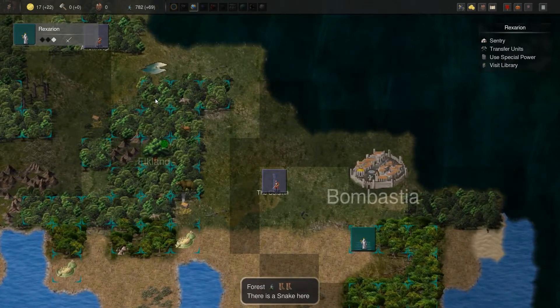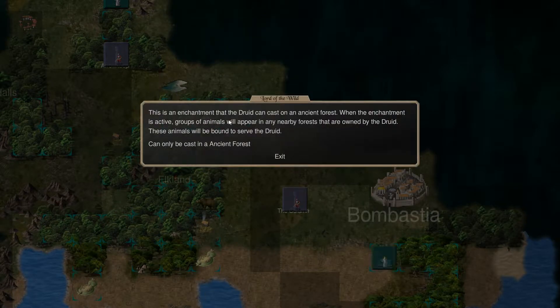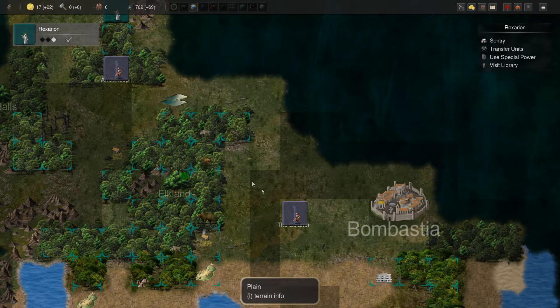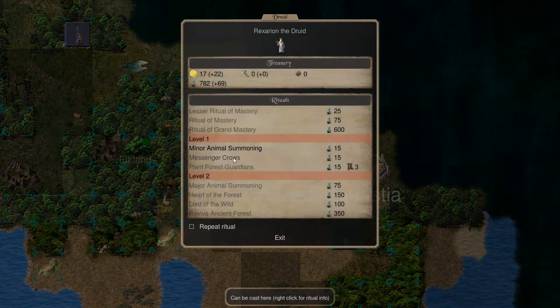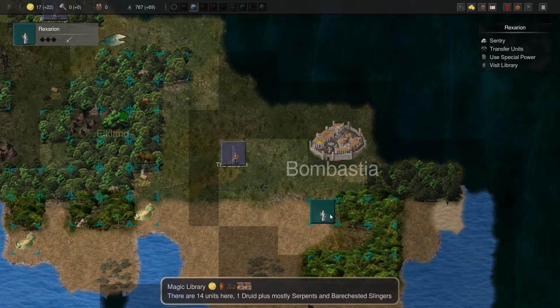Oh look at that, we actually captured this. So if you look at the special power of Lord of the Wild — this is an enchantment that the druid can cast on an ancient forest. When the enchantment is active, groups of animals will appear in any nearby forest that are owned by the druid. These animals will be bound to serve the druid. It doesn't seem like they move around, but these snakes spawned in here and I didn't own that forest tile. So that's just something to note.